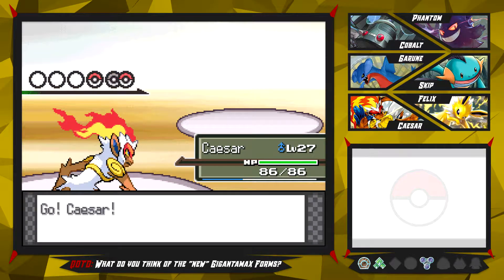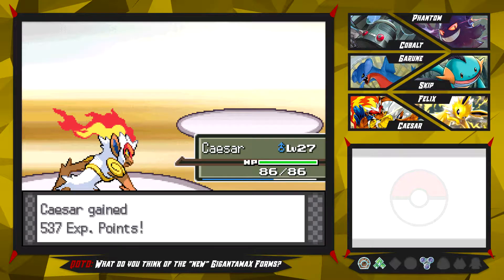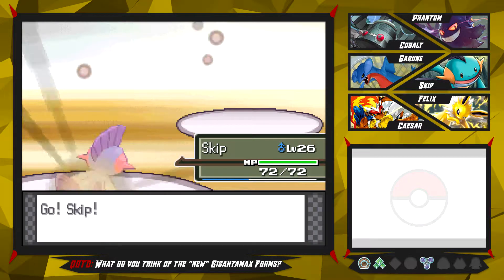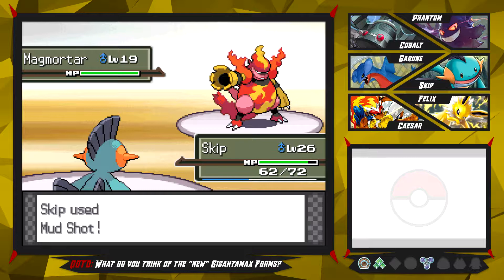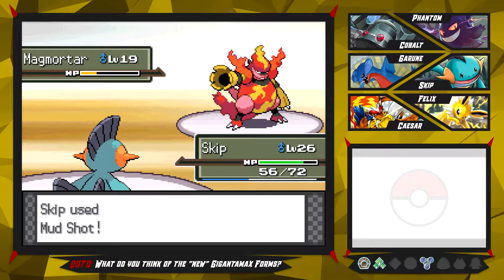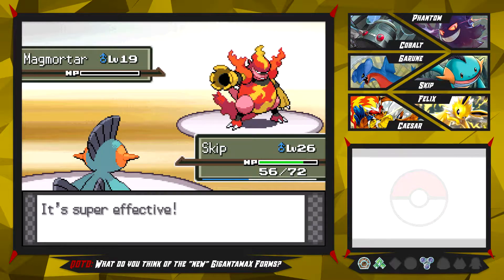We're now facing a Sneasel - we have Caesar up front which can just go ahead and Mach Punch this thing into oblivion, and down it goes. Up next is a Magmortar, so I guess we go back to Skip because Skip is kind of helpful against Fire types. Let's go for the Water Gun so we don't miss anymore and kill this Magmortar - so yeah, that was it for this battle.